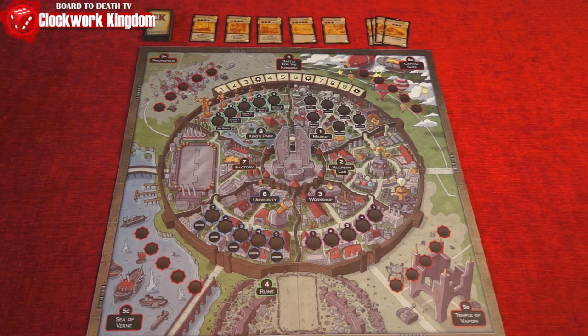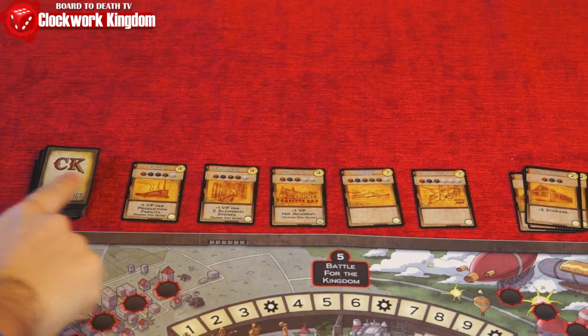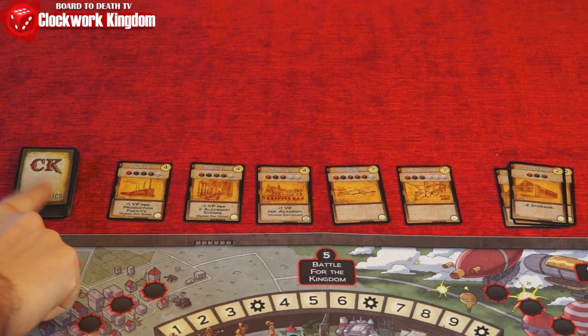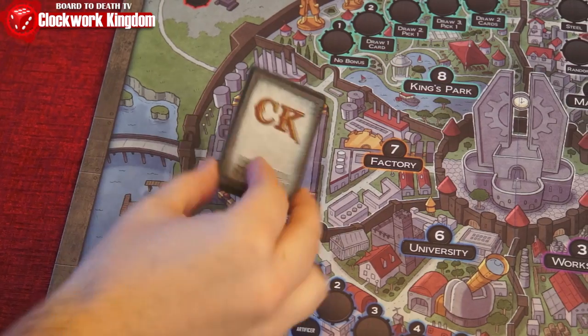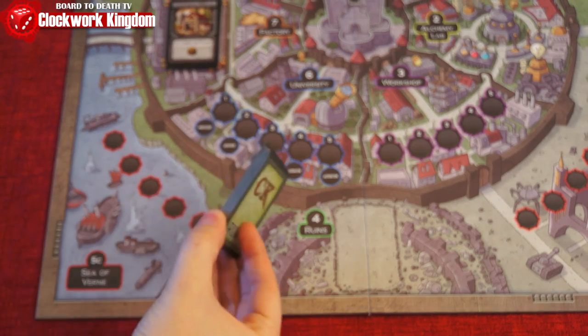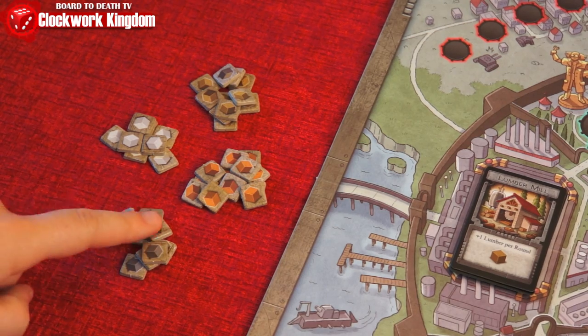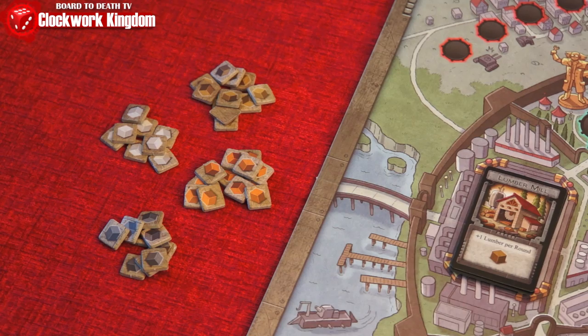Set the board in the middle of the table. Find the warehouse cards from the schematic cards and place them face up. Shuffle the rest and reveal five, placing the deck next to the row. Shuffle the 12 production facility cards, place them on this space and reveal the top card. Separate the material tokens by type: wood, canvas, steel and copper in their respective pool.